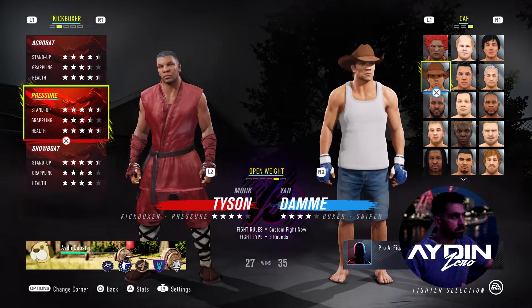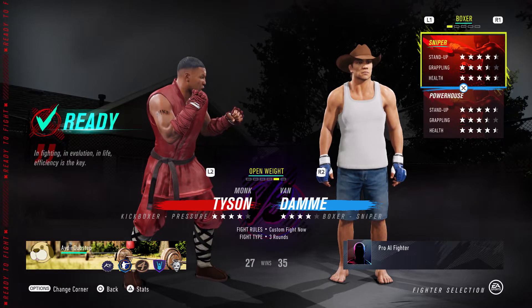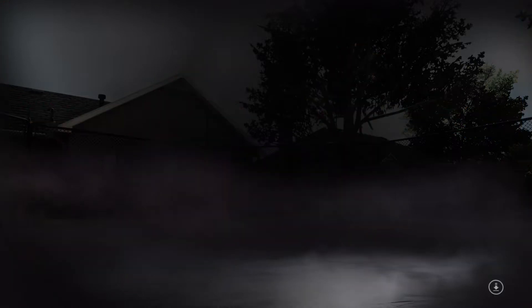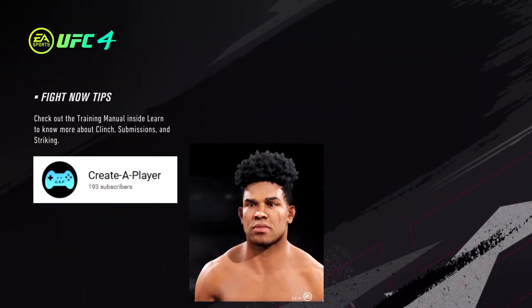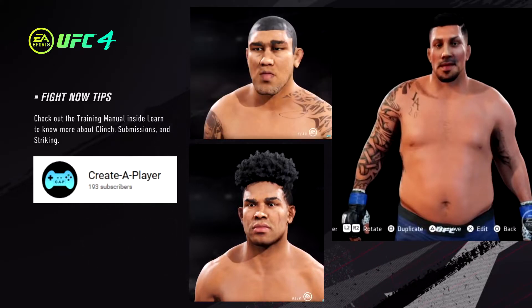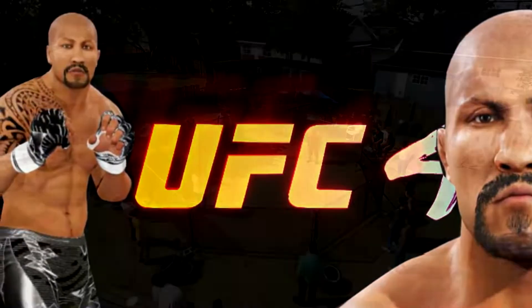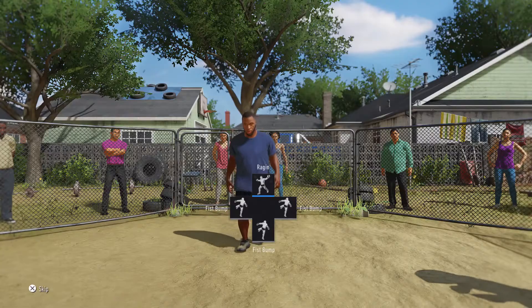Hey, what's up guys, Aiden here. Today I wanted to showcase some other creative fighter content I've noticed. The first one we're going to look at is Create A Player — this guy's been around for a while now, making some fantastic content for UFC 3 and UFC 4. He saw my version of The Rock and thought he could improve it, and I said go for it.